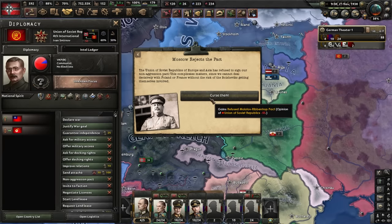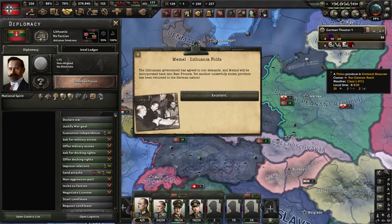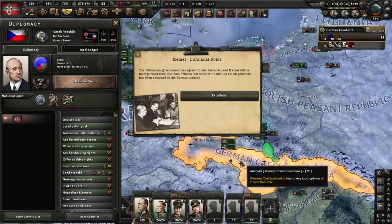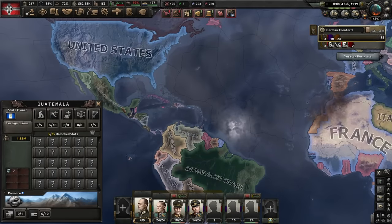You know what? Curse them - more like, forget them. Lithuania, of course they're folding. They saw what happened to Czechoslovakia and how this guy got banished into the mountains. Yo, Mexico versus the UK? That's bold, Mexico. That is bold.